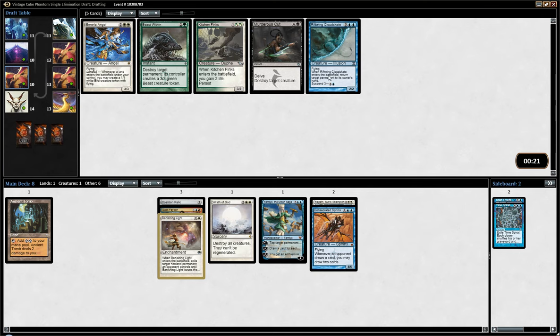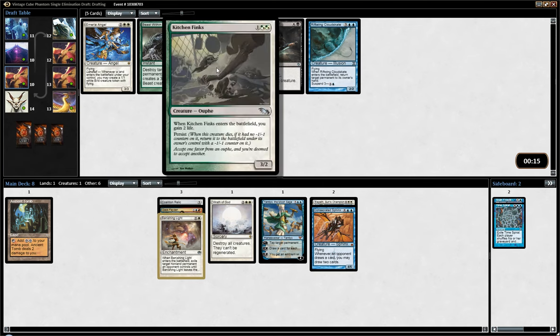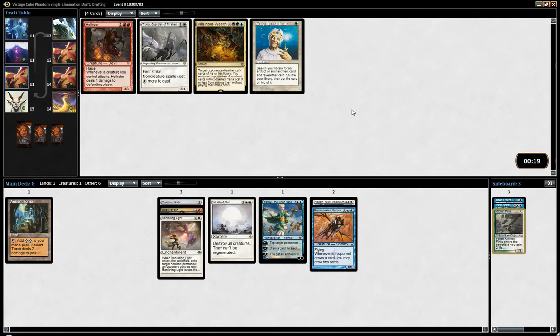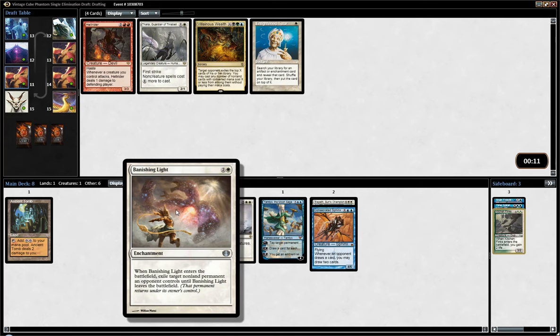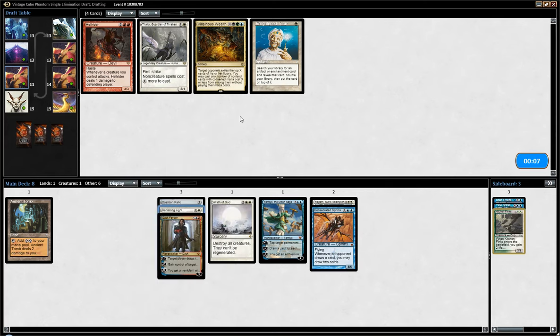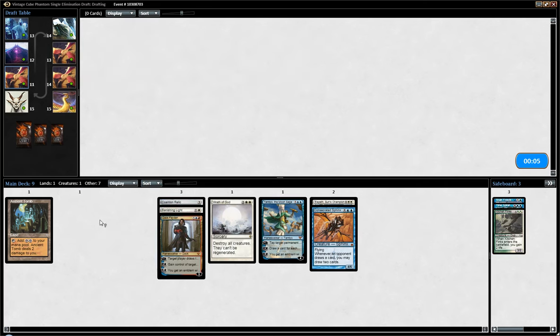Cloud Skate is fine, but I think it's a little bit too slow in the Vintage Cube actually. I do like having Kitchen Finks in the side for my matchup against Mono-Red Burn, so I'll just pick that. And Enlightened Tutor is looking decent — we can fetch up a removal spell or a very good mana accelerant. Yeah, it's looking solid here.